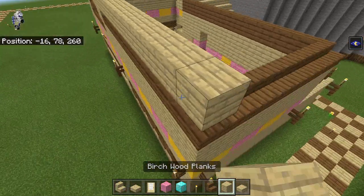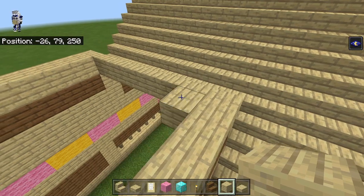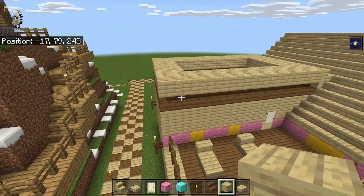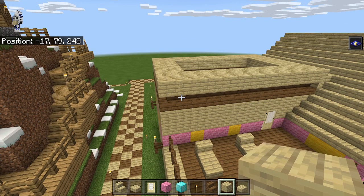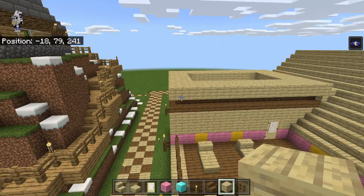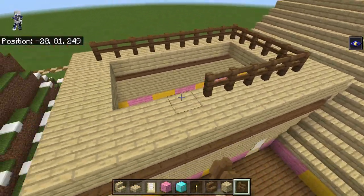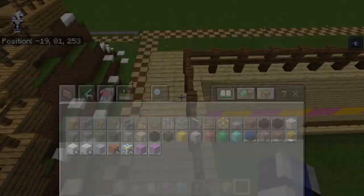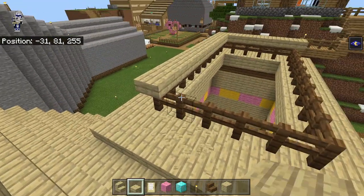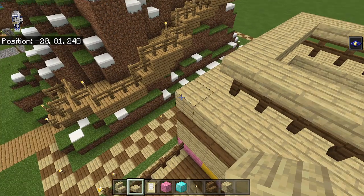On top of this we wrap birch planks around — we make this two blocks thick: one over here and then two like this, so that is two thick. Then we bring spruce fences around this whole gap here because it's just a little detail in the roof. We're going to need some birch slabs and bring them on top of this. Slabs and stairs are some of the most annoying things in Minecraft.